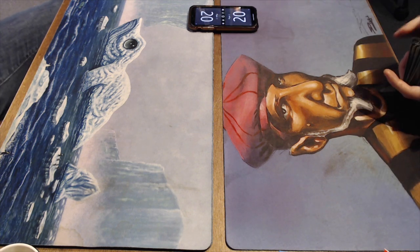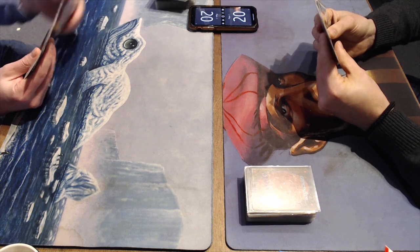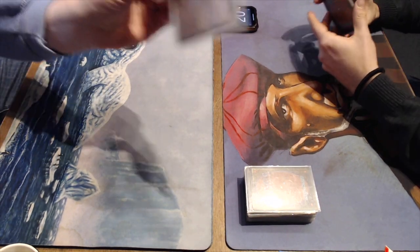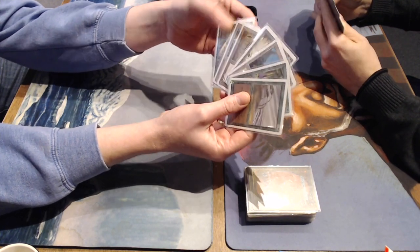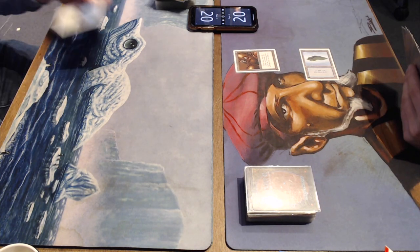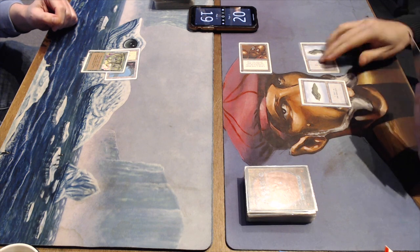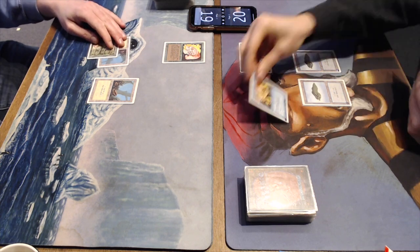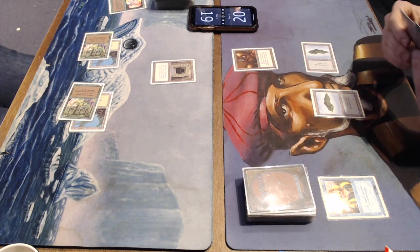Game number two. Here we go. And man, in game one — I mean, Aladdin's Ring — I think it's the first time I got killed by Aladdin's Ring. Here we see my hand: Brass Man, Counterspell, Power Sink, Control Magic. And here we see the hand of my opponent Joop: Force of Nature, a Howling Mine, Wild Growth, Hurricane. So it's looking like an okay hand for him. I'm starting with a Brass Man myself. There's a Wild Growth by Joop. Am I going to be able to win this one? That's a big question. Passing turn and keeping two blue open, of course.